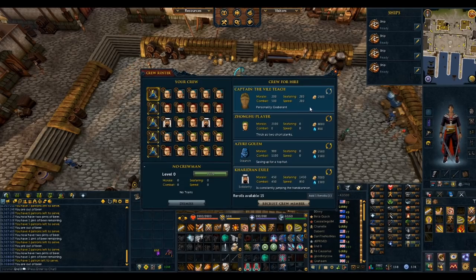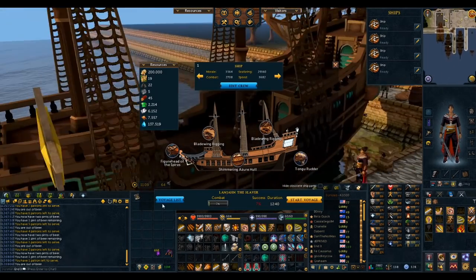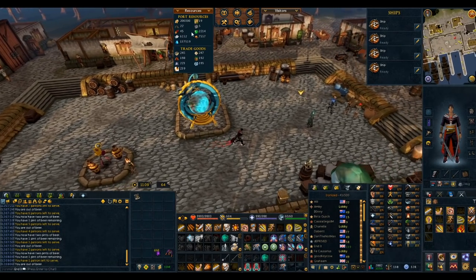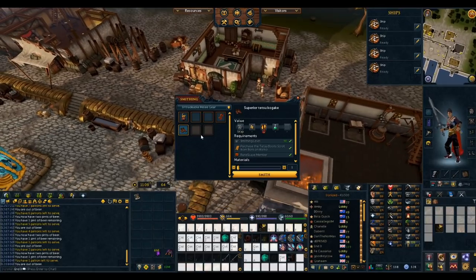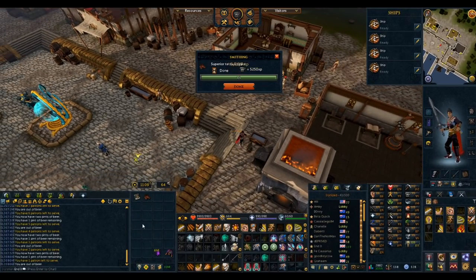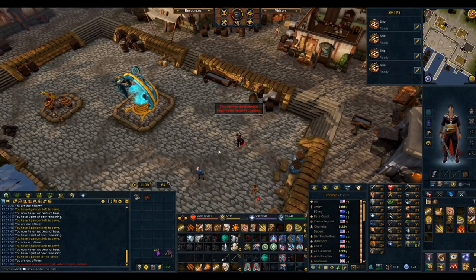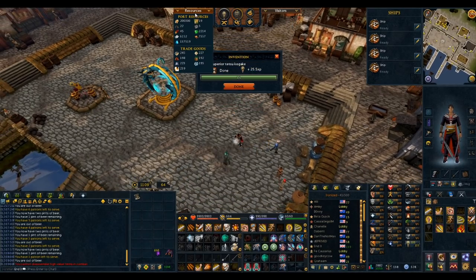I don't really know why I'm re-rolling captains — I already have the best ones. We just got another plate mission, but I am maxed out on plate. So I have to make some boots to disassemble, I guess. Let's get these lovely components — they're pretty useless components to be fair. Give me those resilient things.